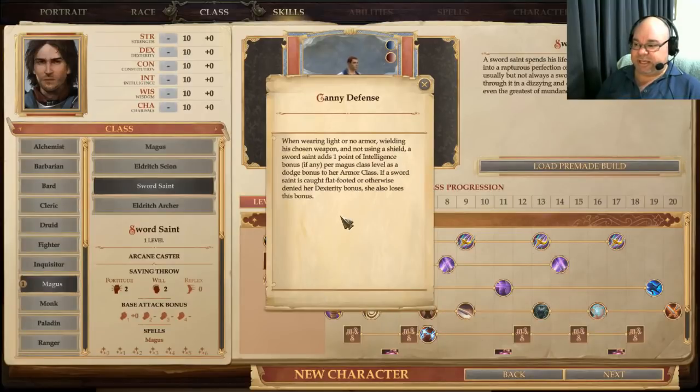At first level you also get Canny Defense. This one isn't worded very well. When wearing light or no armor, wielding his chosen weapon and not using a shield, a Sword Saint adds one point of intelligence bonus per magus class level as a dodge bonus to armor class. I initially read that to mean for every point of intelligence bonus you multiply by class level — so at level 10 with a +3 intelligence bonus you'd end up with +30 to armor class — but you definitely don't.